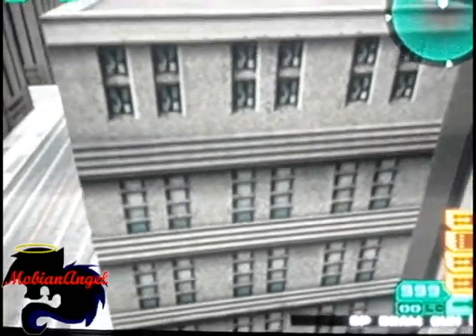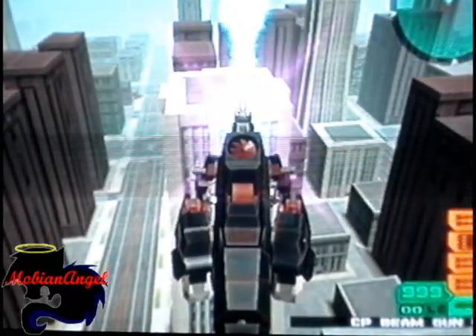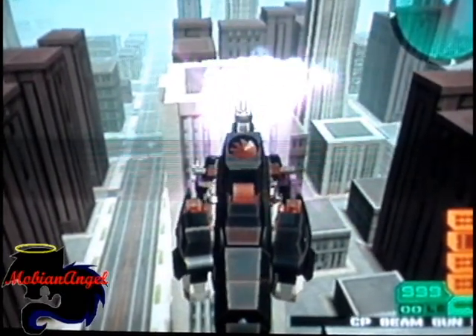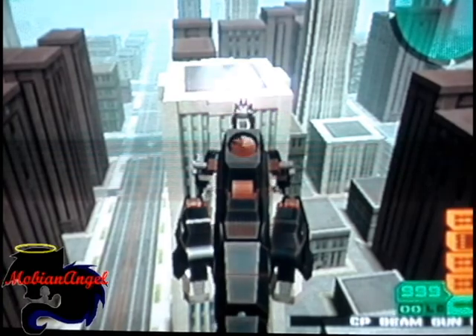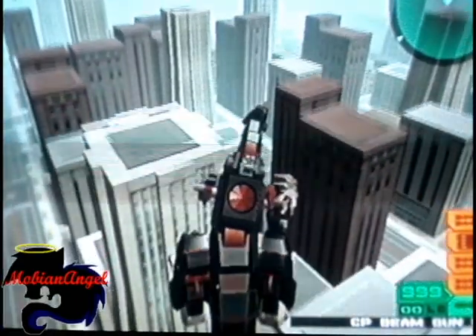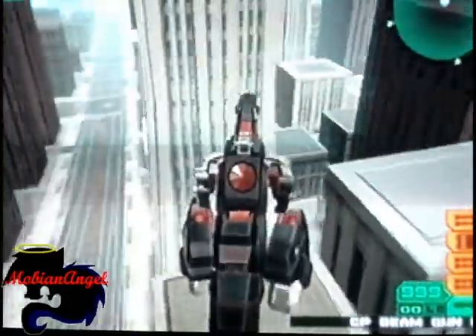Here we go. And then use the charged particle cannon. And it'll fling you up in the air. And you're floating. Then when he stops using the cannon, you'll be at the top of the arena, floating even higher for like a split second. And then you'll fall down, and then you just back up and you'll be on the building.